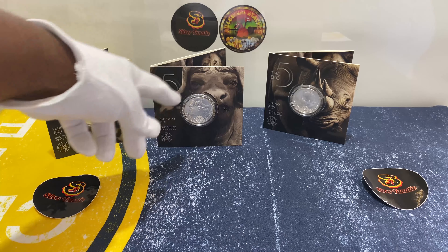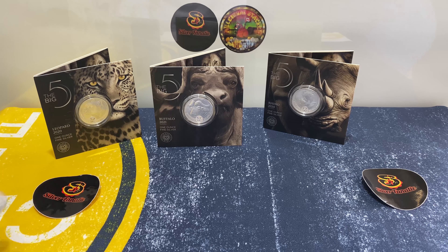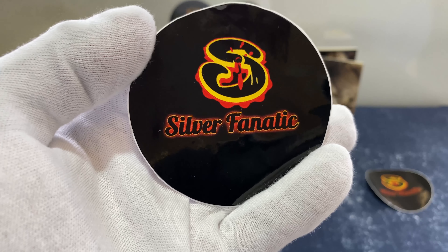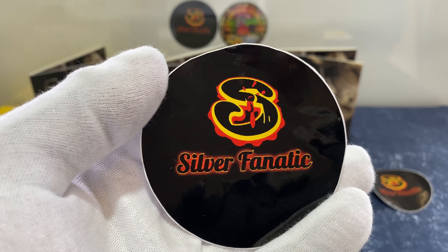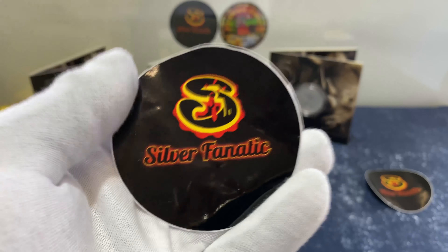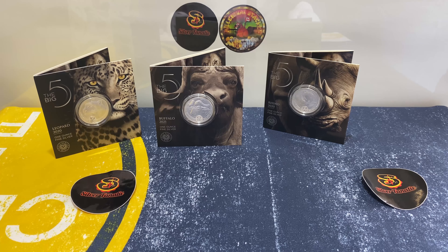We're very lucky that we managed to get this one. We're just missing the two 2019 ones — the elephant and the lion. We were sleeping at that time; we were not part of the collecting family, we never knew anything about these things. Let's see the coin here guys — it's very beautiful. You can just pause and read the details.